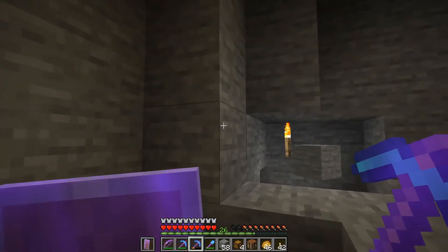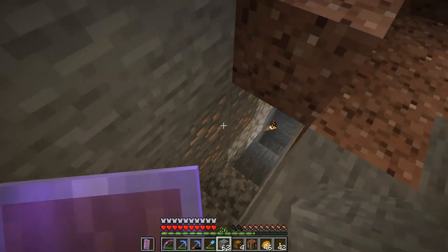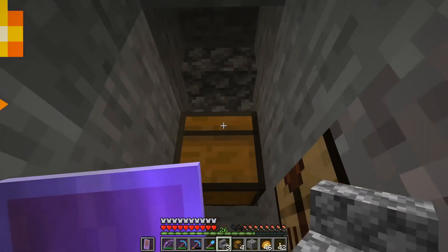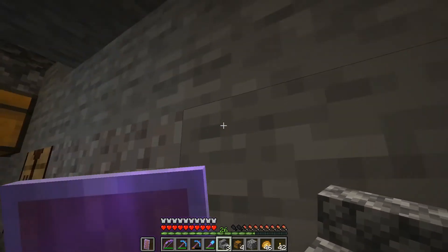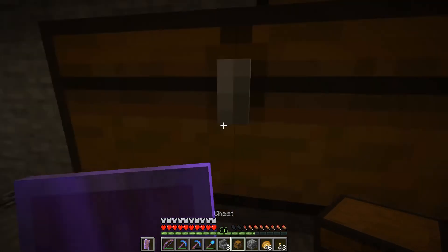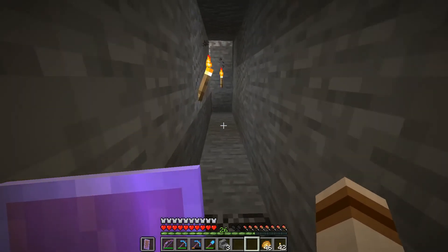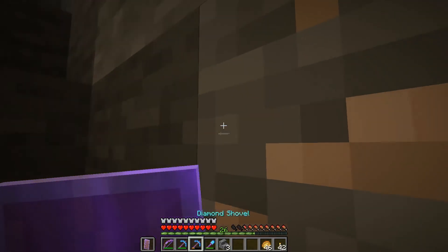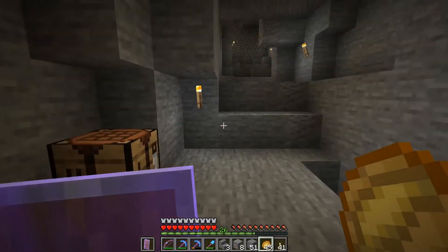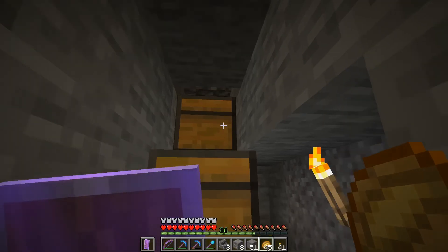Now that's all sorted out, we can figure out our collection area. I can get in there, put a second chest down here. Now we've got our collection area set up and that should be everything I need to get this going. We'll throw a torch here and that should be it. So hopefully we now have an AFK slime farm — I'm just gonna come down here and hang out and wait and see what happens.